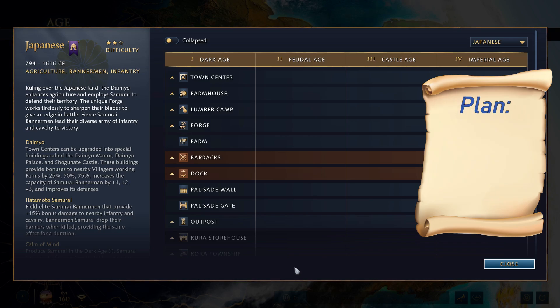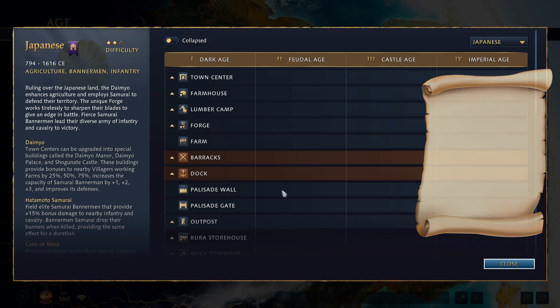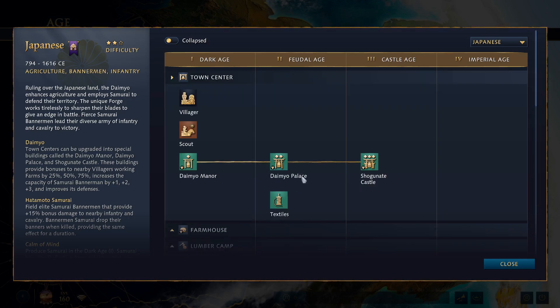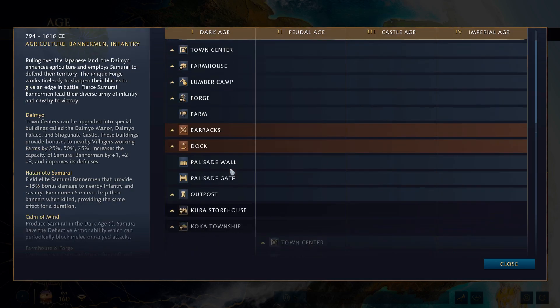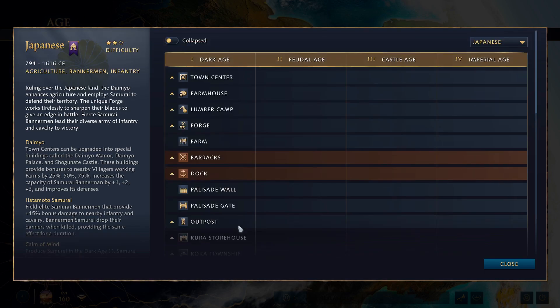The focus is to make use of the Japanese Farms and TC upgrades early on — the Daimyo Manor, and then later the Daimyo Palace and Shogunate Castle, as well as the Kura Storehouse — to play them almost like the English, whose safe food and easy transition timing allows for a lot of flexibility.